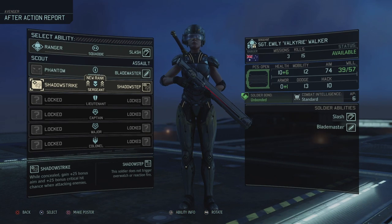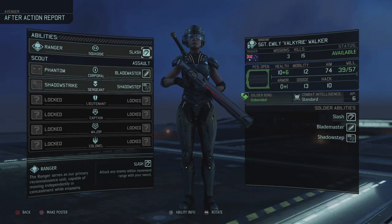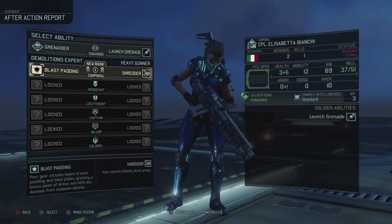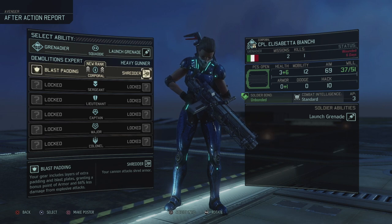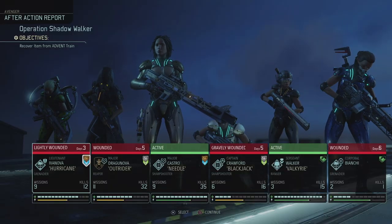Then Emily gets a promotion. While concealed, gain 25 bonus aim and 25 bonus crit, and it does not trigger overwatch reactions when fired - I'll go with Shadow Step. Then Elisabetta gets Blast Padding or Shredding - we saw the value of shredding today. I could go with Blast Padding to protect against explosive attacks, but shredding is just too good. I might get Blast Padding with extra ability points later.